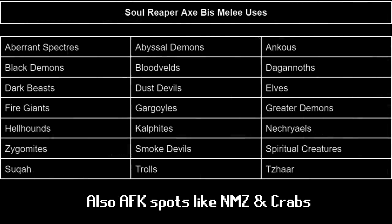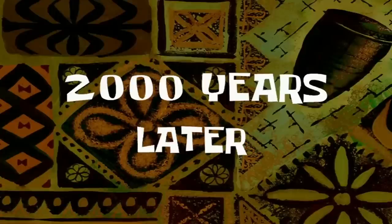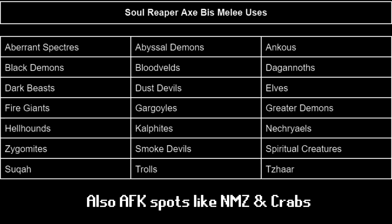Here's a list of Soul Reaper Axe best-in-slot melee uses: Aberrant Specters, Abyssal Demons, Ankous, Black Demons, Bloodvelds, Dagannoth, Dark Beasts, Dust Devils, Elves, Fire Giants, Gargoyles, Greater Demons, Hellhounds, Kalphites, Nechryael, Zygomites, Smoke Devils, Spiritual Creatures, Suqahs, Trolls, and Tazars — plus many others, probably. That's quite a lot. Discounting charged weapons, Scythe, and niche weapons designed to kill certain creatures like Dragon Hunter Lance for dragons — those will still be king of those encounters.